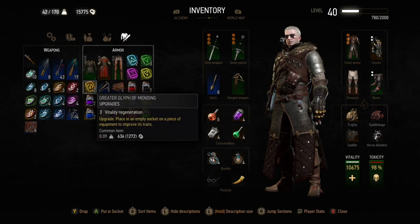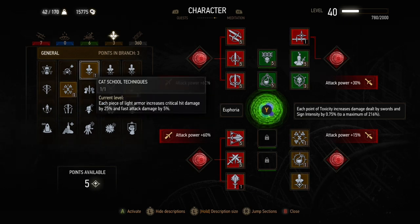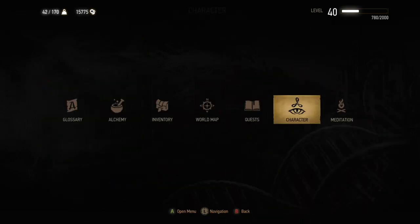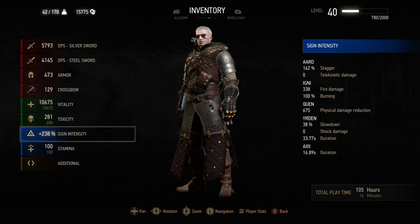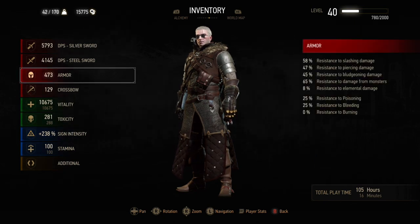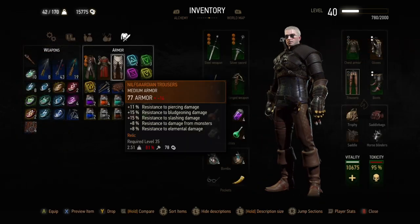The Nilfgaardian Guardsman gauntlets are in place, and we've crafted greater glyphs of mending, which need the level-three rune right from Hearts of Stone — a bonus, not a necessity. If you do craft them, use Joanna as she has the cheapest prices. If you have levity on the chest piece, unlock Cat School Techniques with one point, swap it in, shift skills as shown, and gain 100% critical hit damage. Without Killing Spree you'll crit roughly 25% of the time instead of 100%, but you can finish the build in New Game Plus. This setup will carry you through most of Blood and Wine — extremely high slashing, monster, and elemental resistances. Please like and subscribe; I'll be back with more Blood and Wine content. Thank you very much, bye bye.